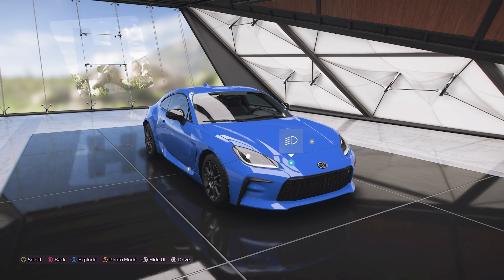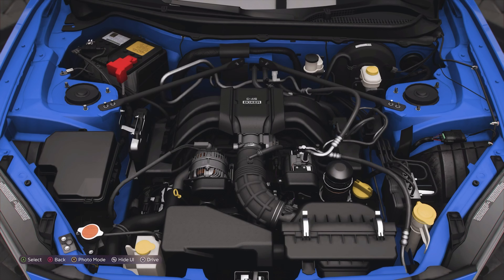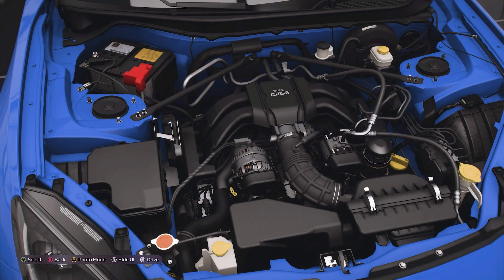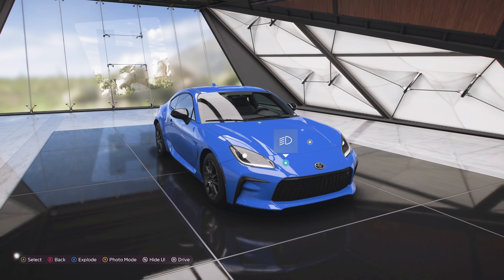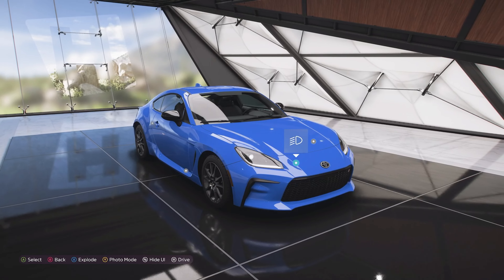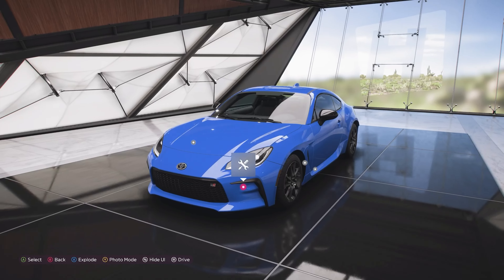It's got a slightly larger engine at now 2.4 litres, still an inline 4 with a flat floor. It's got 228 horsepower and 184 pounds-feet of torque. They went with the larger engine because they wanted more lower-end torque to make it a nicer car to drive on a day-to-day basis, achieving 33 extra pounds-feet of torque from a lower rev range and 31 extra horsepower.